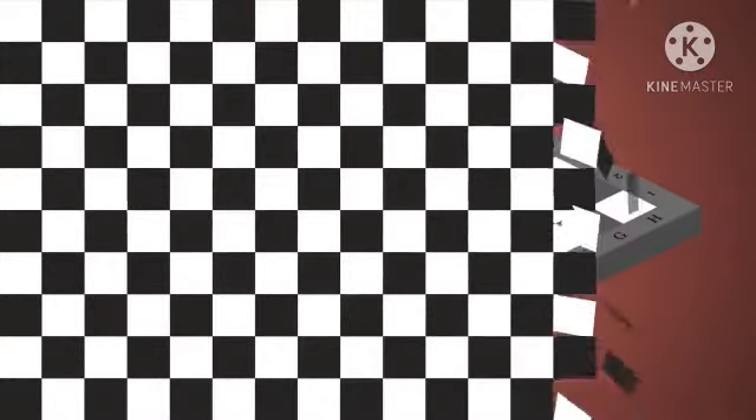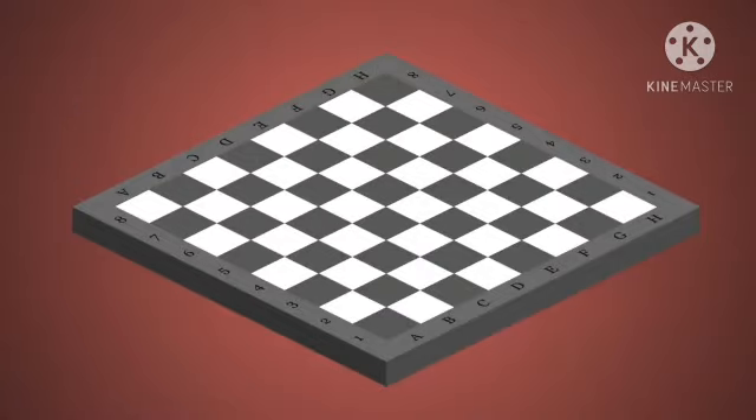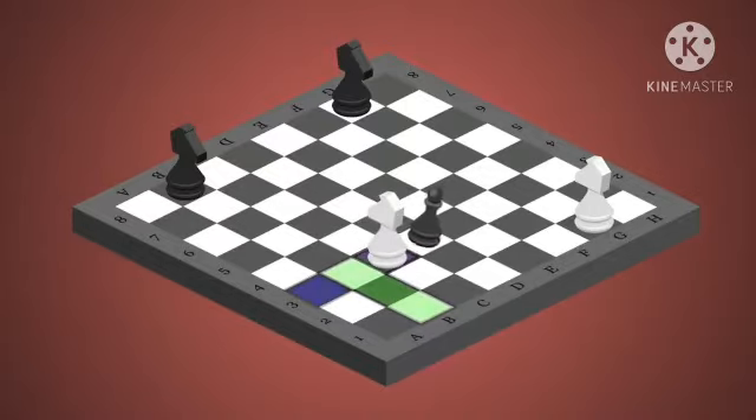The next piece we are going to meet is a knight. Knight is placed at B1 and G1 for white and B8 and G8 for black. Knight moves in an L shape always. It moves two squares forward and one to the left or to the right. It can move in any direction in an L shape. It is the only piece which can jump over other pieces, so you cannot block an attack from a knight.